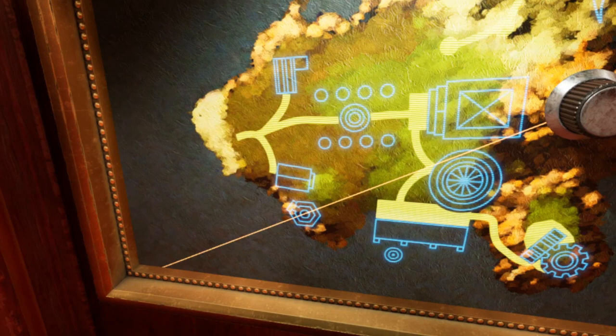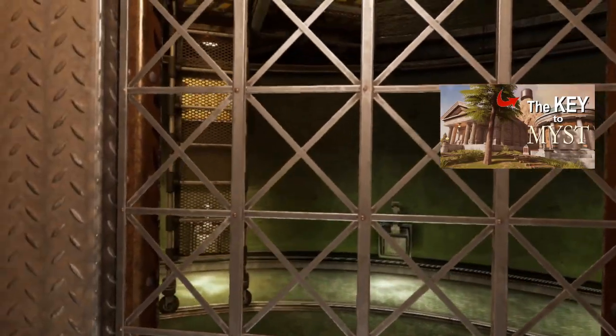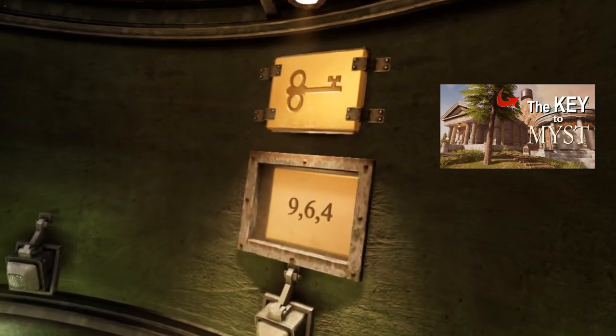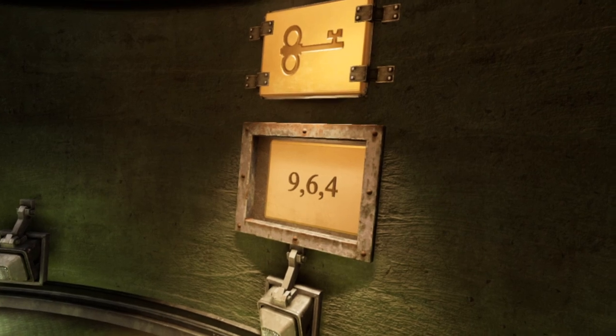With the tower rotation set to the Channelwood location, ascend to the top of the tower. Under the key symbol you will find a three digit code. Mine is 964 but yours will likely be different. Take a picture to record this information.